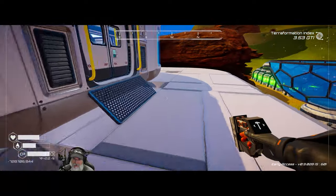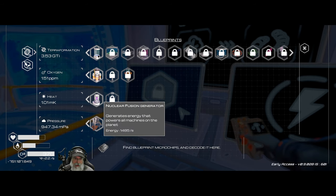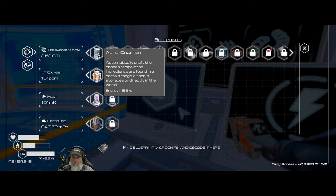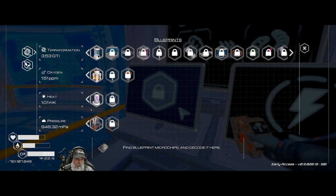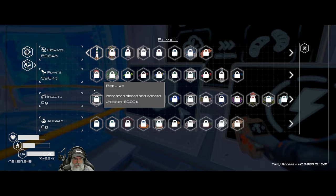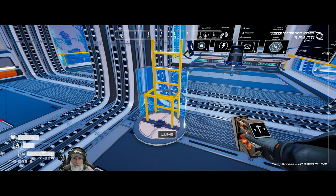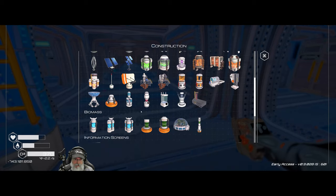We have some new things to try out: the nuclear fusion generator, the auto crafter - that might be good for putting extra iridium, uranium, and super alloys in to make rods for us. We also have the tier 5 heater and the tree spreader that I want to mess around with. Let's start with the fusion reactor.